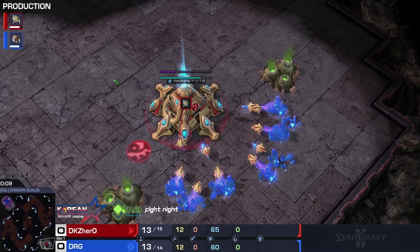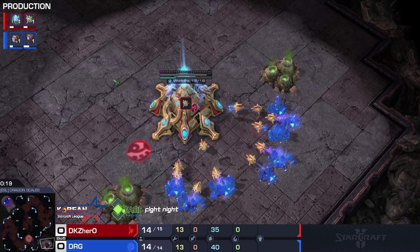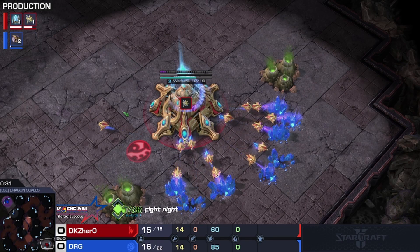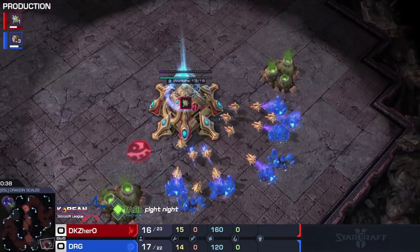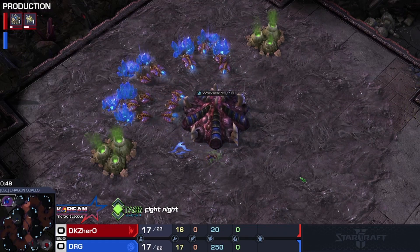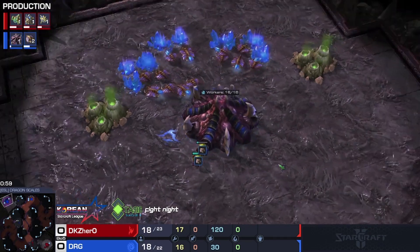Ladies and gentlemen, I am your host Stasis and this is StarCraft 2 Fight Night presenting a best of 5 Protoss vs Zerg here from the Korean Star League Weekly number 26. Introducing first, fighting out of the red corner, it is our Protoss player based out of South Korea and fighting for Dragon Kai Z Gaming - it is Hero. And his opponent fighting out of the blue corner, it is our Zerg player also based out of South Korea - it is DRG.